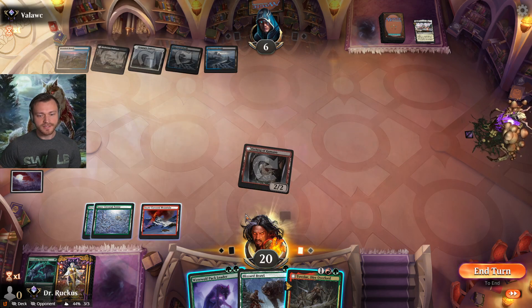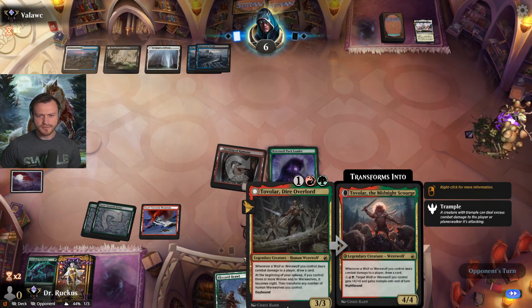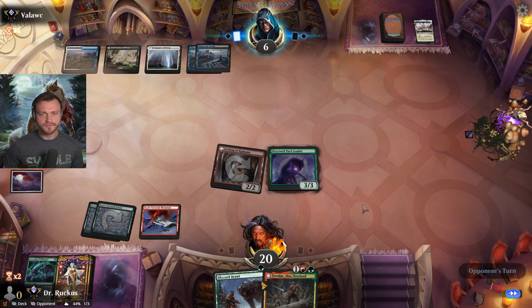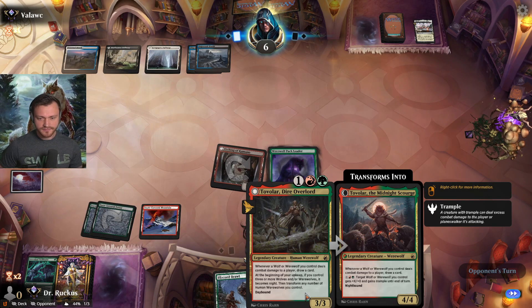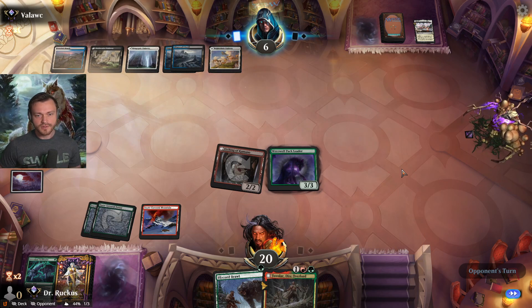I think we're gonna play the Pack Leader here and then Tovalar to follow. We could have done it in the reverse order — it would have been a little better to play Tovalar, because Tovalar triggers itself. Yeah, that was a small mistake. They're down to one card though.